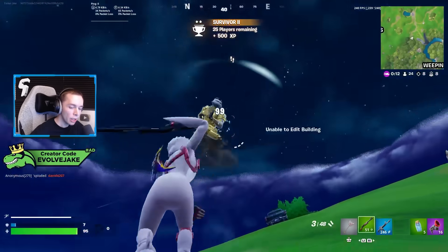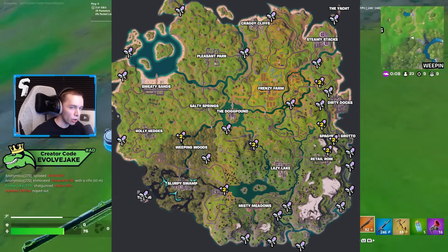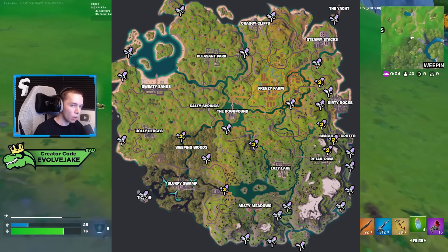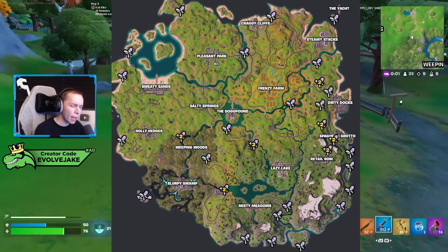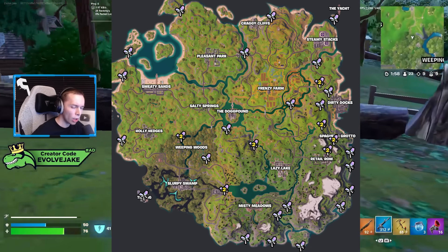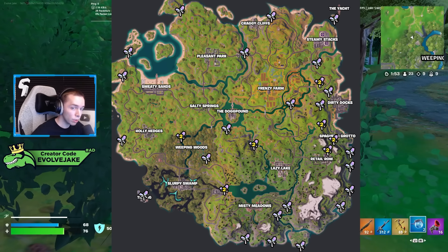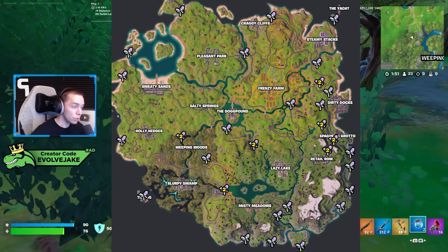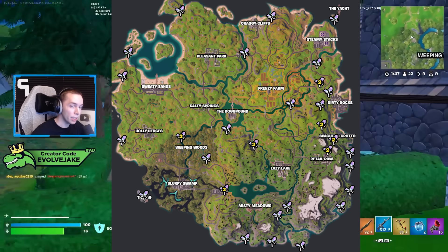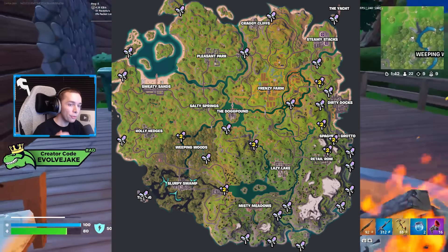One major difference between the current Chapter 2 Remix and the original Chapter 2 seasons is that there are a lot of rifts that were added to the map that weren't initially there. Utilizing these rifts makes a lot of spots that maybe wouldn't have been that sought after a lot better. I see so many people talk about how there's no mobility and they have to walk across the map constantly, and that just shouldn't be the case.